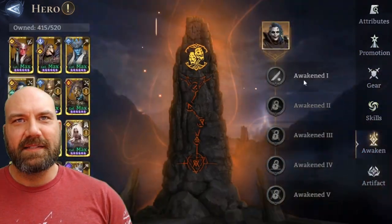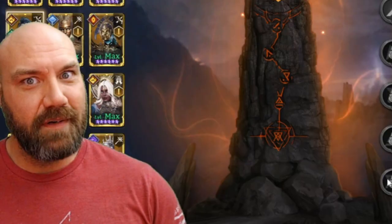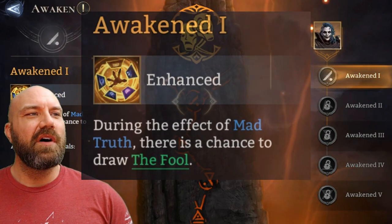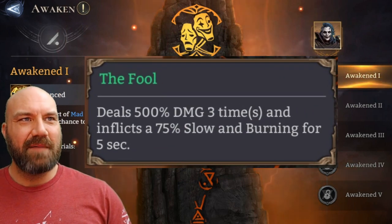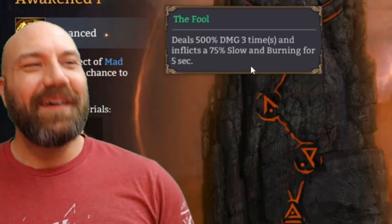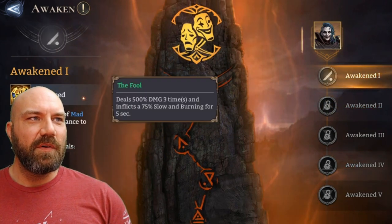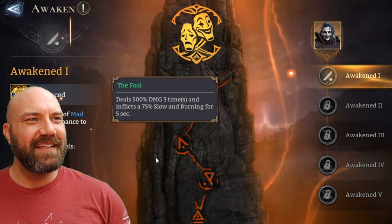The Awakenings — this is where you get serious. If you're a serious player and you've got some A1s, A2s, or A5s, you're a beast. A1 is an enhanced effect: during the effect of Mad Truth, there is a chance to draw the Fool. The Fool deals 500 percent damage three times and inflicts a 75 percent slow and burning for five seconds. I think Ivy Lee just got the A1 on this too — that is insane. The Fool draws even bigger than the Joker; the Joker was 400 percent — 400 wasn't enough, you know, that's insane.